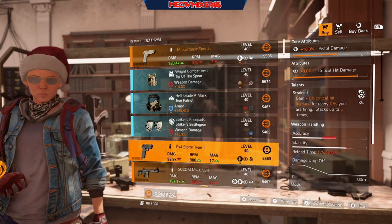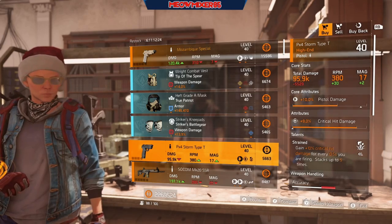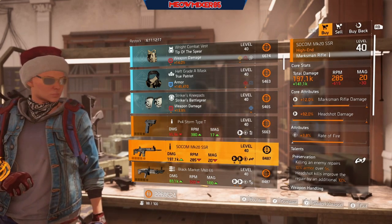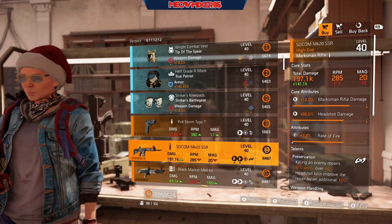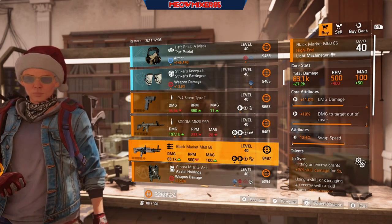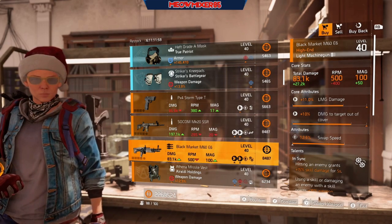Some Striker knee pads with 13.9 weapon damage and 7.2 explosive resistance. A PX4 Storm with 10 pistol damage and 9 crit damage, Restrained. A SOCOM MK20 SSR with 12 marksman rifle damage, 92 headshot, 3.8 rate of fire, and Preservation. A Black Market M60 E6 with 11 LMG damage, 10 damage to target out of cover, 12.5 swap speed, and In Sync.